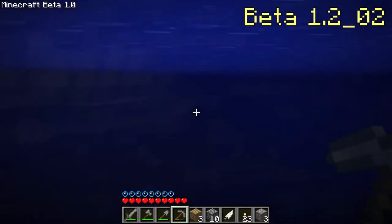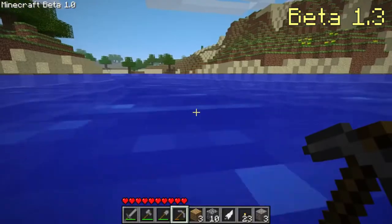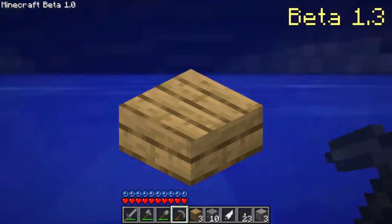Beta 1.2_02 made lapis lazuli ores actually drop lapis lazuli. Beta 1.3 is the next update — it added beds, redstone repeaters, and slabs. These slabs were cobblestone slabs, wood slabs, and sandstone slabs.